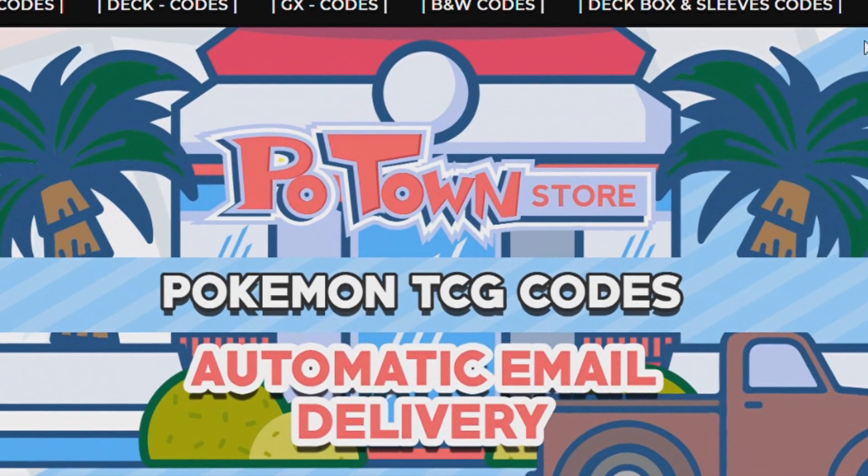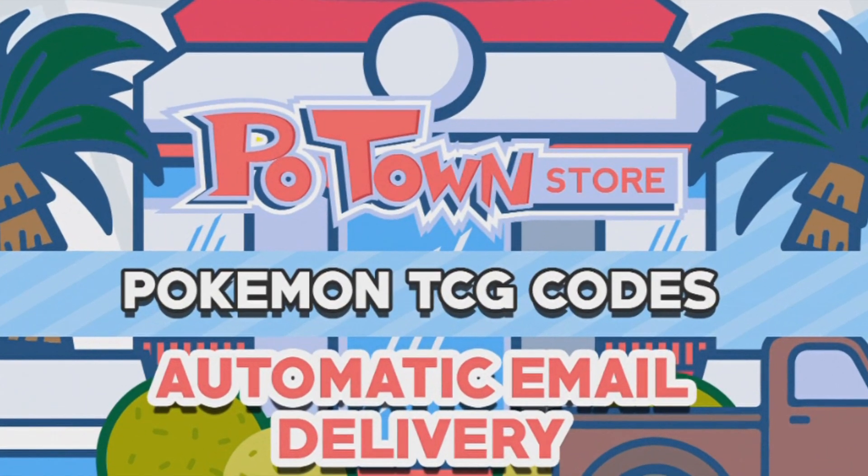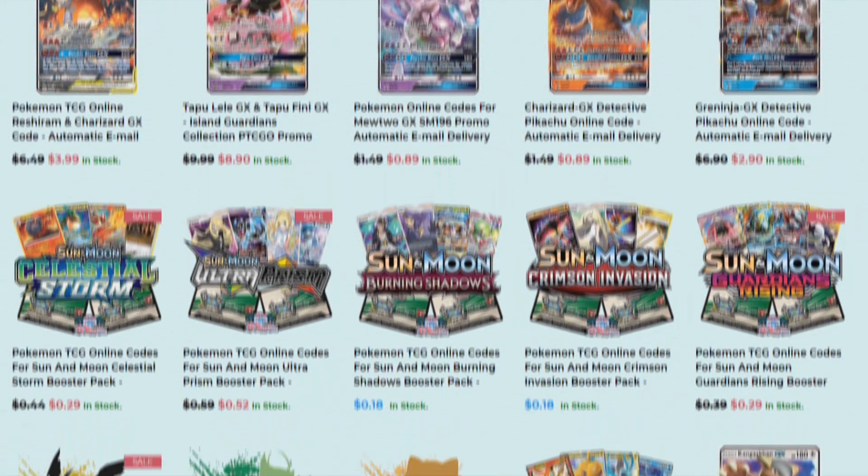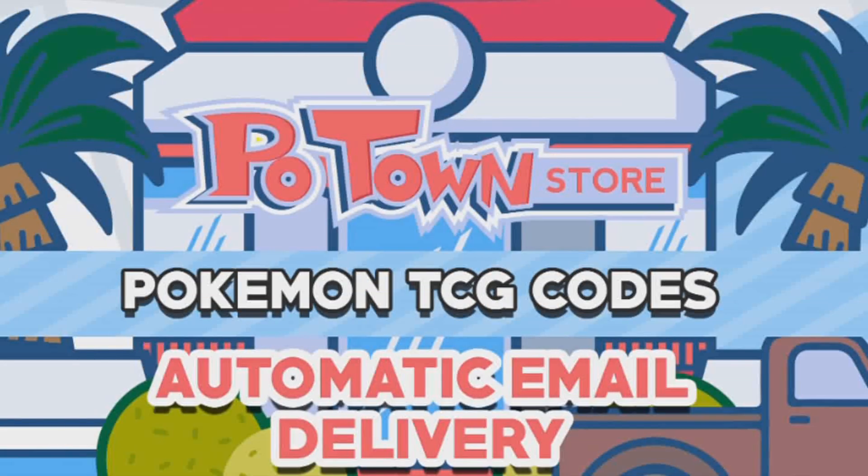This video is sponsored by PotownStore.com, the place for all your Pokemon TCG online needs. They have code cards from a huge variety of sets, so definitely check it out at PotownStore.com. Also if you use the coupon code ZAPDOISETCG you get 5% off your next order — how cool is that?